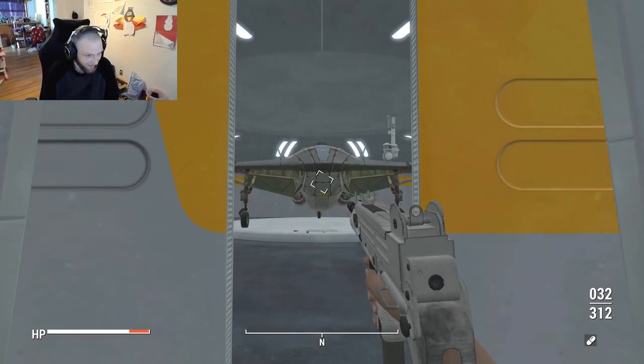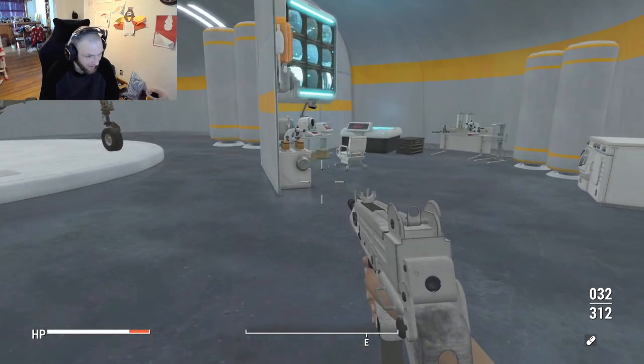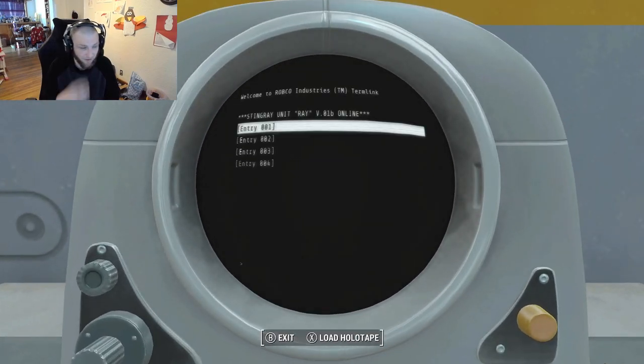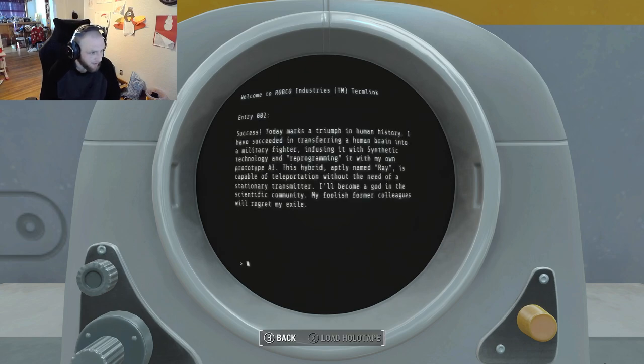This is very Institute-y. There's an Institute scientist here clearly. Is there anything on the terminal, like some backstory to read? Entry 1: 'I may have been exiled from the Institute for my experiments on human subjects, but I'll be damned if I stop now. I'm so close to a breakthrough in human synthetic hybrid technology. Today I've succeeded in transferring a human brain into a military fighter, infusing it with synthetic technology and reprogramming it with my own prototype AI. This hybrid, aptly named Ray, is capable of teleportation without the need of a stationary transmitter. I'll become a god in the scientific community. My foolish former colleagues will regret my exile.'